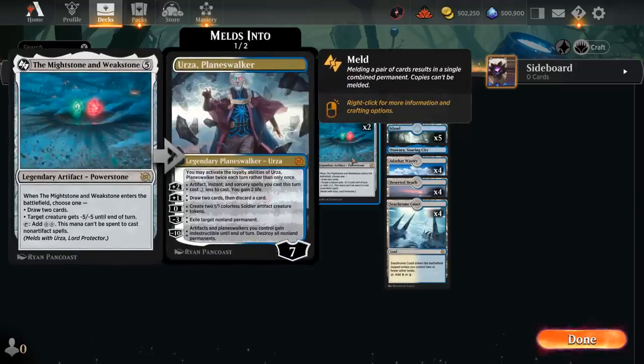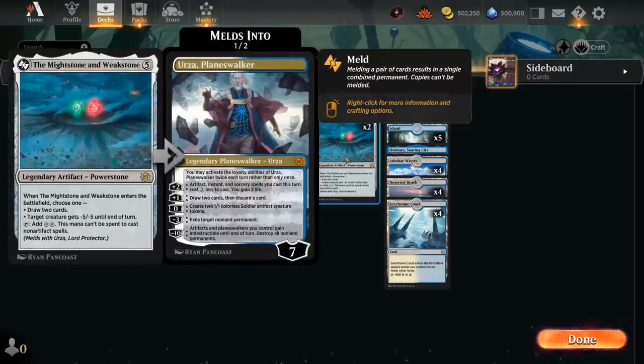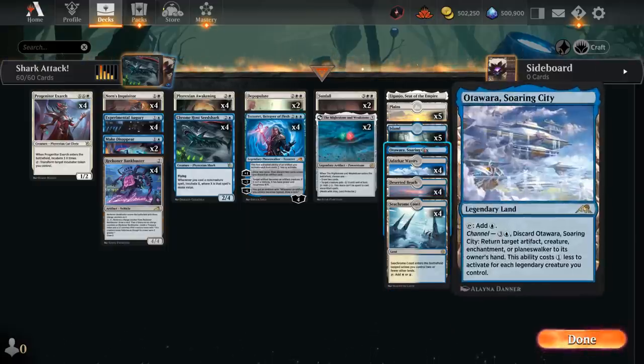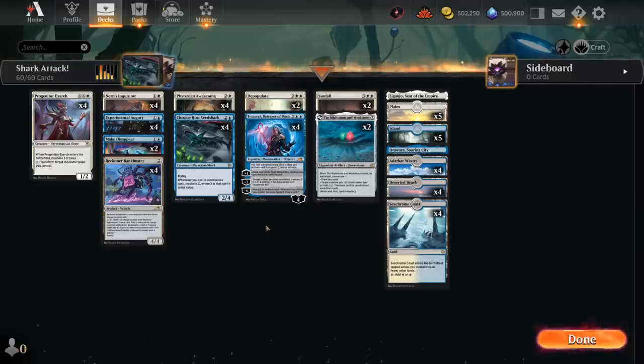We also have two copies of the Might Stone and Weak Stone — playing this without Urza in the deck, though you could make room for it. It's a nice top-end Artifact that will make a 5/5 Incubator token with a Seed Shark. When it enters it can give a creature -5/-5 until end of turn or draw two cards, and it taps for double colors usable on Incubator activations, Bankbuster draws, or even casting spells. Our mana base has all 12 blue-white dual lands including Seachrome Coast, plus a couple of channel lands with Soaring City and Eiganjo for a tiny bit of extra interaction. Now let's jump into some games and see how the deck does.